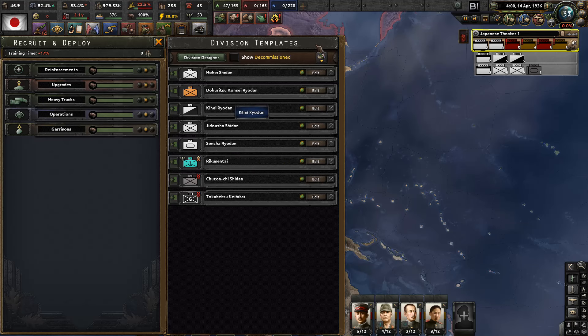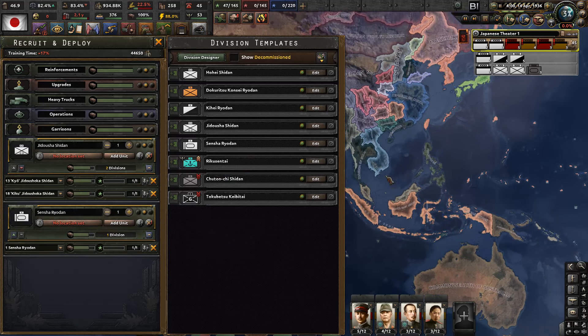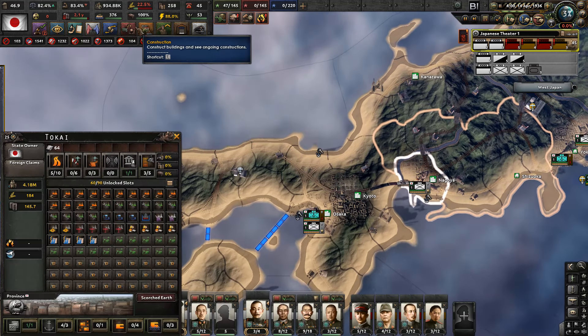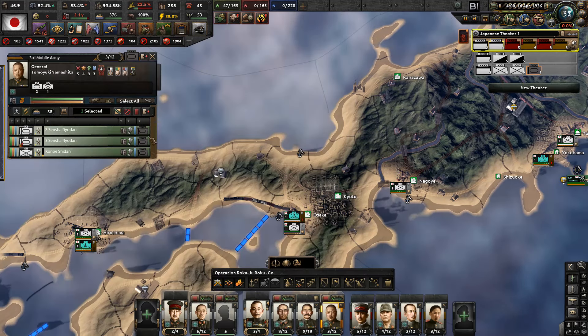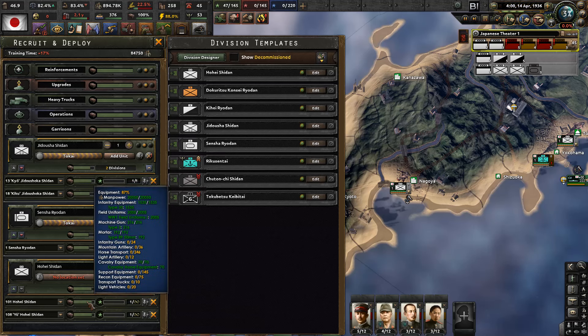What I need to do is set this up like this. So that's going to be our primary recruitment. We'll have you deployed in Nagoya. On both of you - so that's going to boost the mobile army to three combined units and three semi-motorized. We could also start equipping our infantry. We need more infantry guns, mountain artillery, horse transports, light artillery, support equipment, recon equipment, and transport trucks.